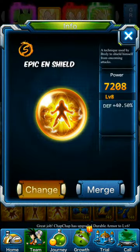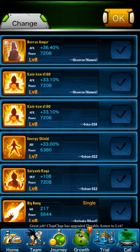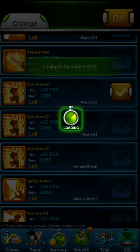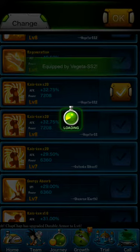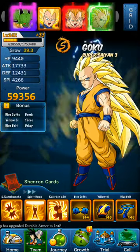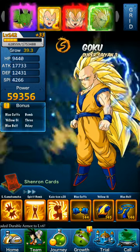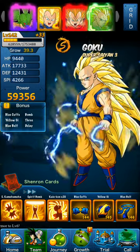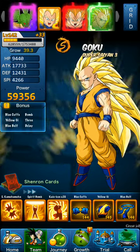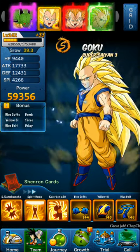Let me just check real quick. Let me add that Kaioken times 20 on my boy — Vegeta Super Saiyan 2. I said 18,000, it's 17,000. Close, but no cigar. Like I said, he should be trained properly and efficiently, and I'll try to explain that in a video at some point.